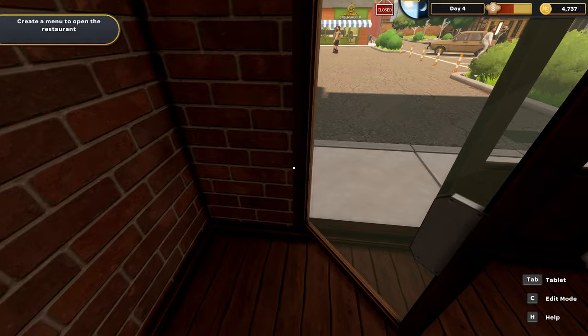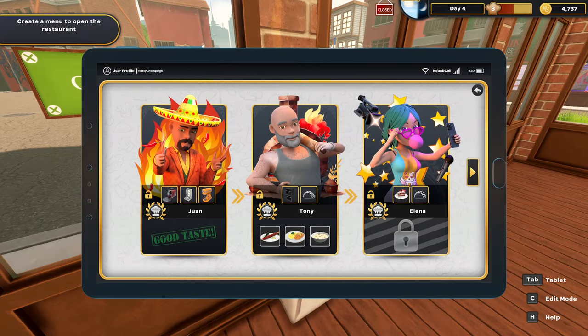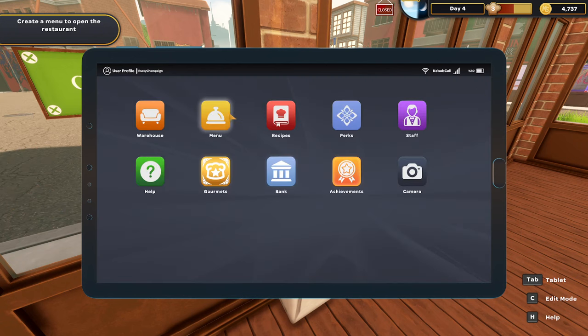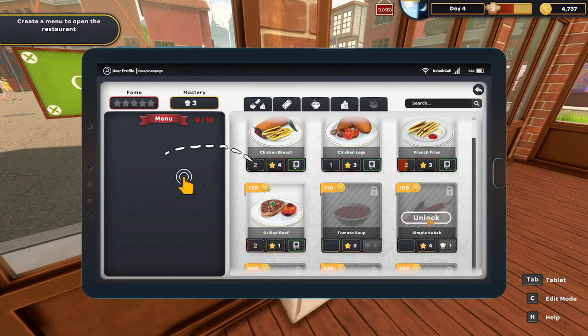Let's leave the apartment and make our way over to the Rusty Spoon. We've got new gourmets — Tony wants simple kebabs, schnitzel, and chicken soup, so he's next up the list. Having defeated Juan, we now have a stand mixer, a doner cooker, and a meat grinder.